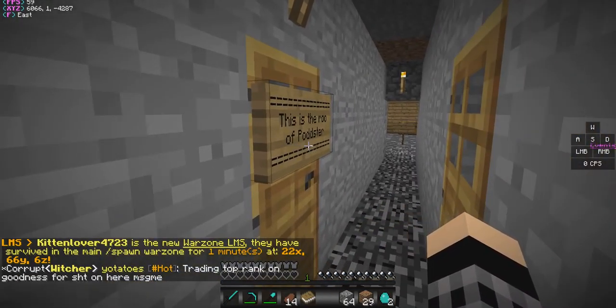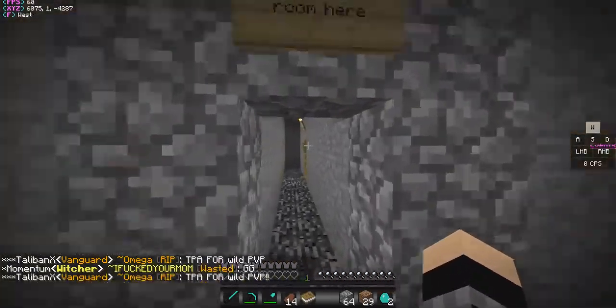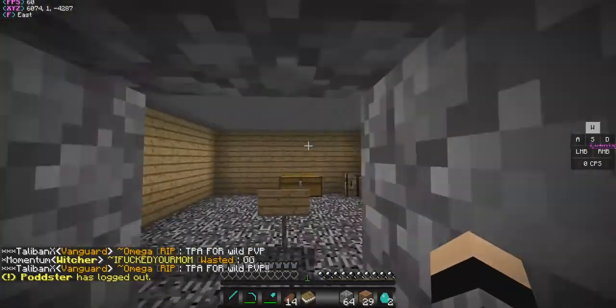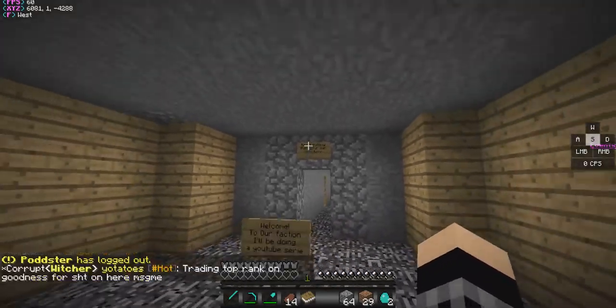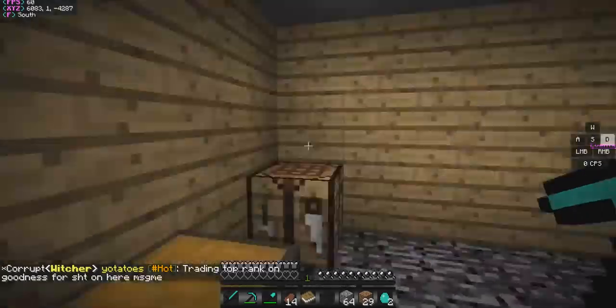Here we are — this is the room of Podstir, enjoy my friend. Now that we have this, whoever comes into the faction — Podstir just logged — we've made our base temporarily. I want to make a second floor on the base.